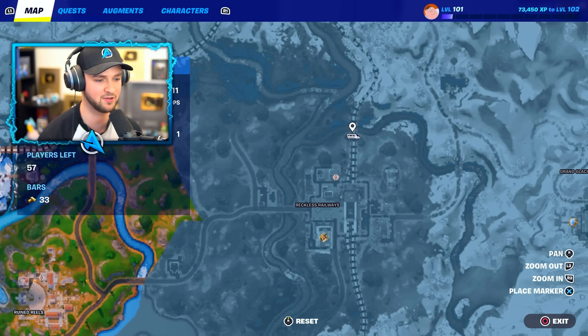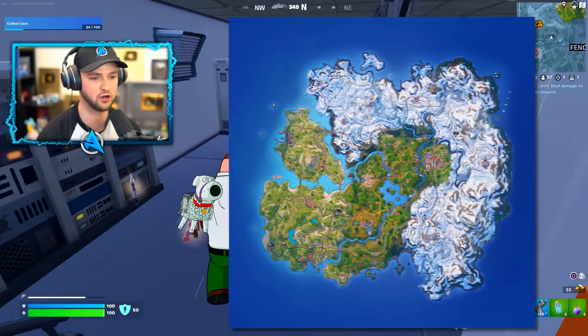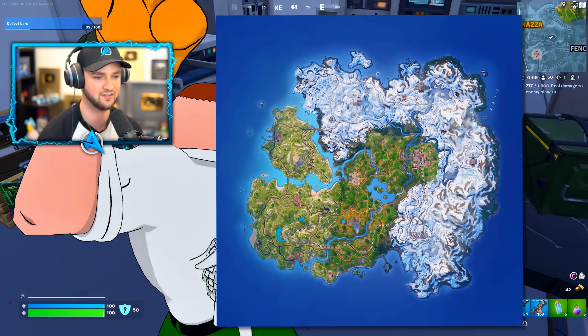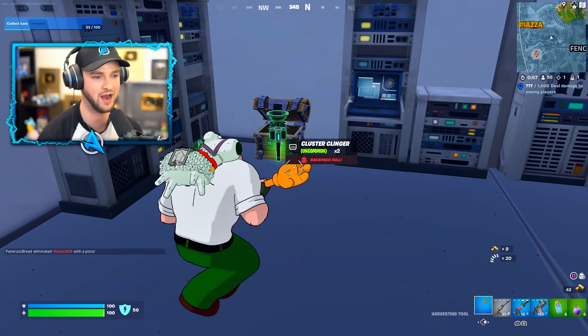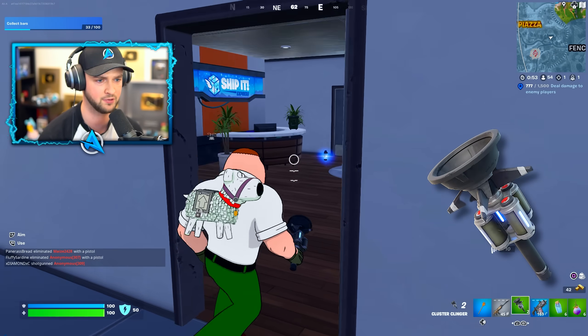You can see the train moving around the map as a little icon, and you can see the bosses as icons as well. Currently, because we are heading into winter, a little bit more of the island than normal is actually covered in snow. We've got brand new cluster clingers — let's throw one down and see what it does.